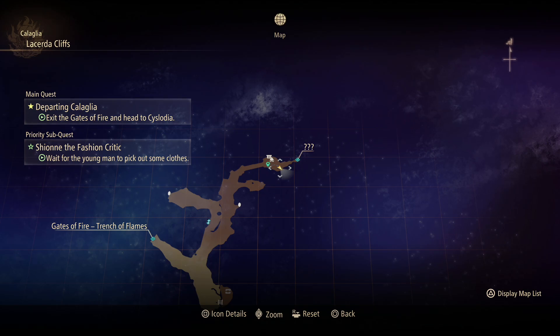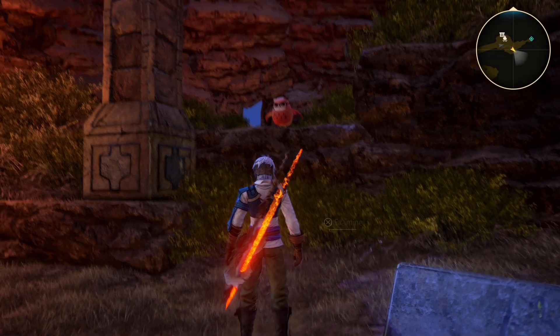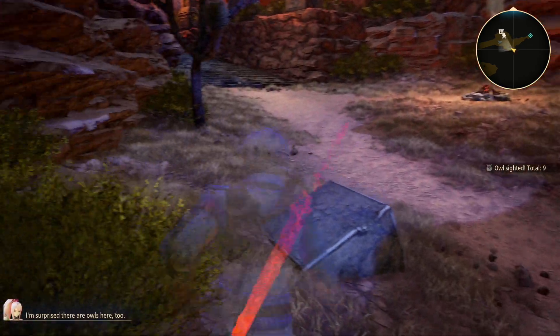Okay then, for number 9, the 9th owl — this is going to be in Lucida Cliffs, right next to the fast travel point, so I imagine most people will grab this one. It's pretty much straight ahead of me right here. Frame glasses, lots of cosmetics. I'll just move on to the next one.